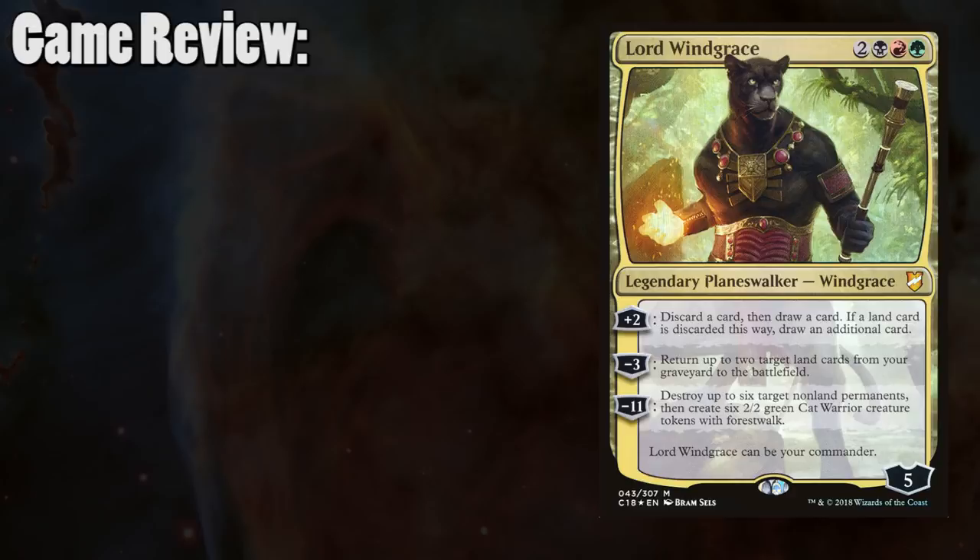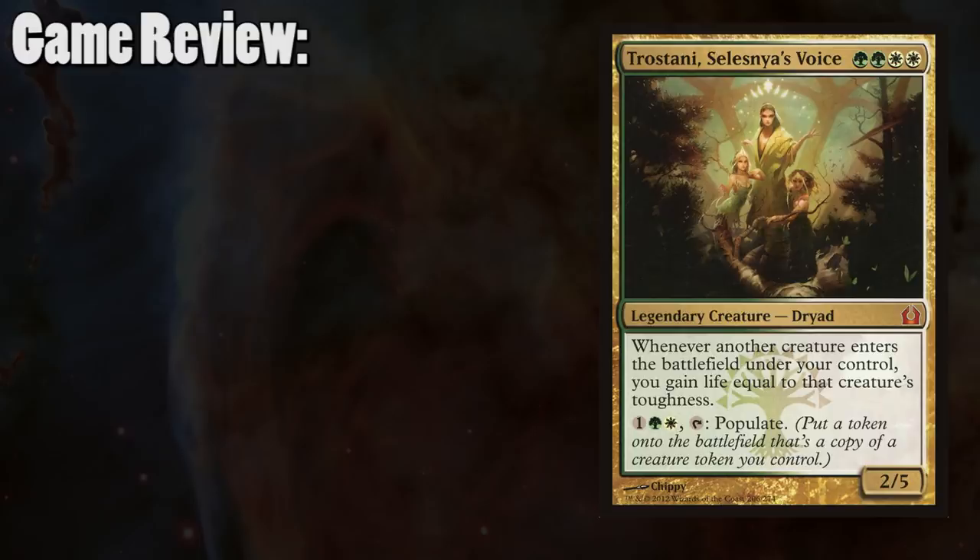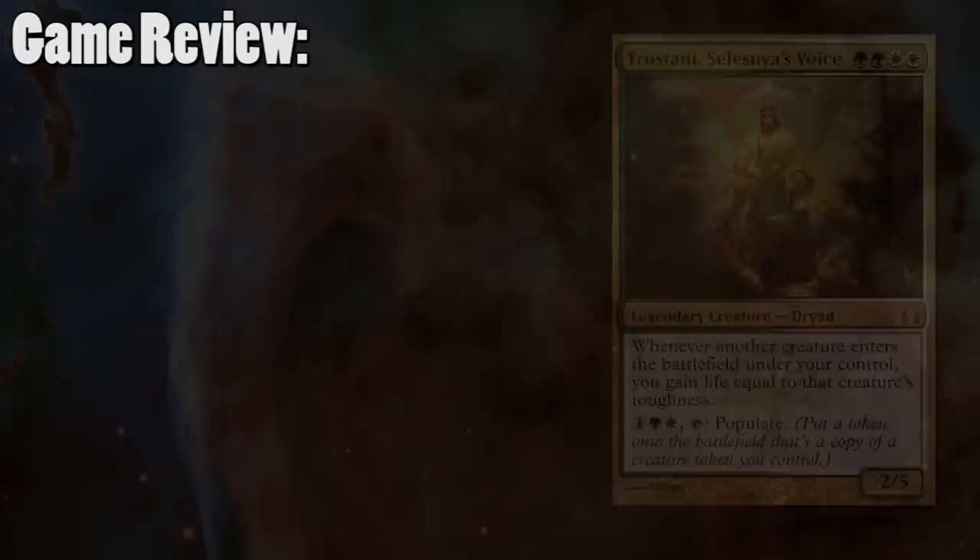Tristani proved once again to be very resistant and very recurring, as I was able to get back my Helm of the Host several times. Considering all the mana I had, I didn't even need to bring out Tristani at any point to keep myself from dying. Ulvenwald Hydra and Emeria Shepherd have proven once again why they're the two MVPs in my deck. Jon's Ikra and Vile Smasher deck is always a treat — I like his addition of Vampiric Link, as it gives a reliable way of gaining life beyond Ikra.